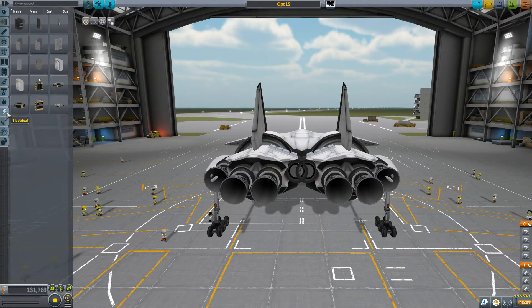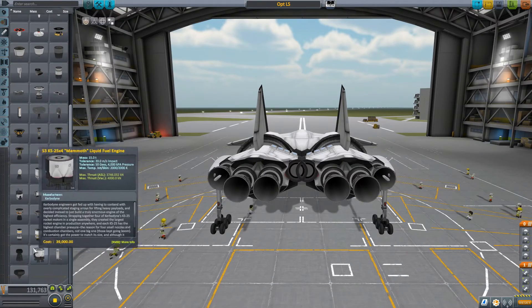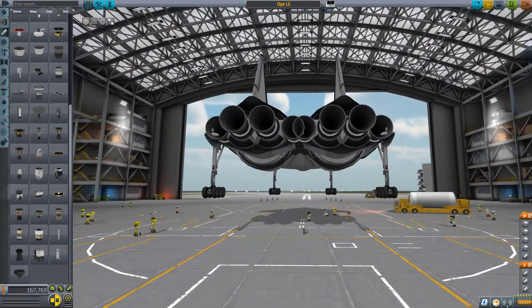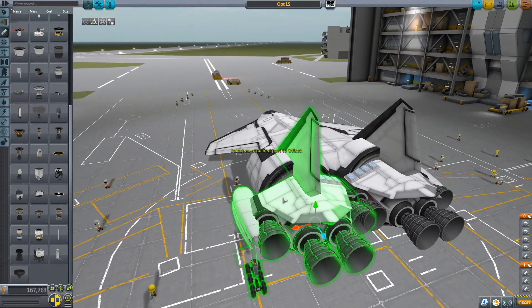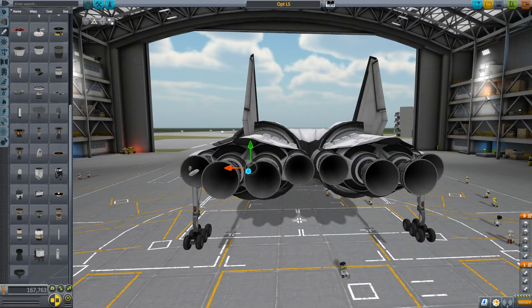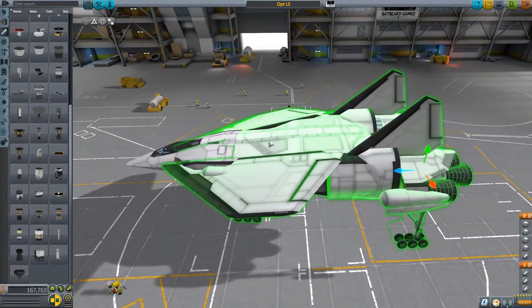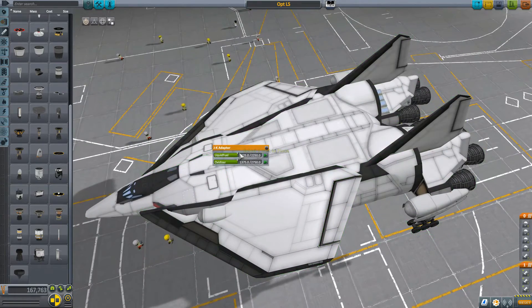Here we go. Thermal, electrical, aerodynamic, payload — we need more engines. Let's see if overlap is really that big of a deal. We're going to be cheating the game a little bit, but hey — you know what, we don't have to. That's what the move tool is for. You select this and then spread it out. There we go — no ugly clipping. Going back to the place tool and selecting the item, let's add a little bit more fuel and see if it goes faster. Hit save. Let's go.